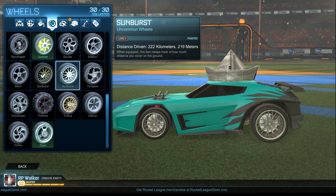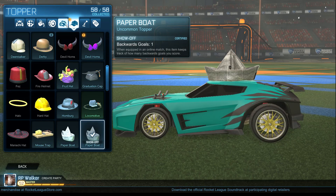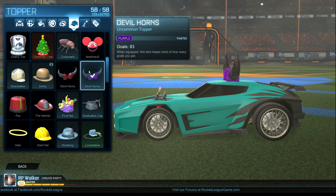I have painted Sunburst wheels in grey, and I just unlocked purple painted Devil Hearts. Certified items track a certain statistic while playing online.